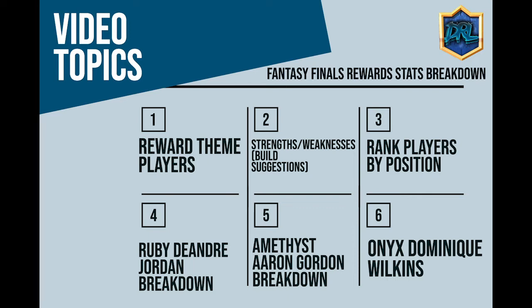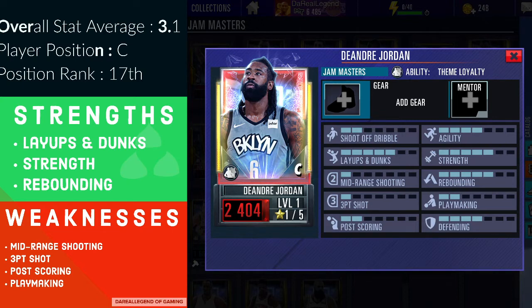We're going to start with Ruby DeAndre Jordan. He should be the first reward for all players, and for some the second reward as well. He has an overall stat average of 3.1, his position is center, and among Ruby centers he ranked 17th. His strengths are layups and dunks, strength, and rebounding — solid qualities for a center. From NBA history, he's been one of the greatest put-back, rebound-dunking centers, from alley-oop passes from Chris Paul to monster blocks and crazy dunks.